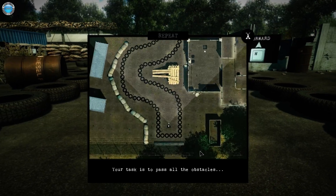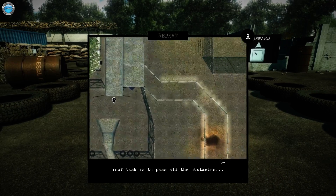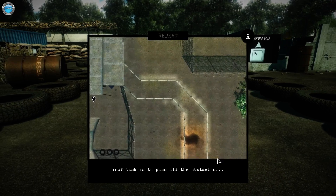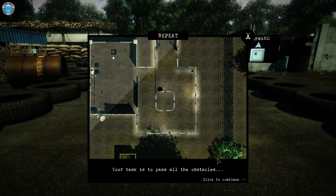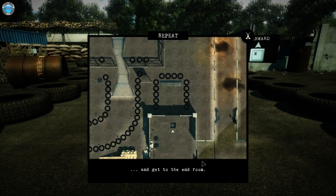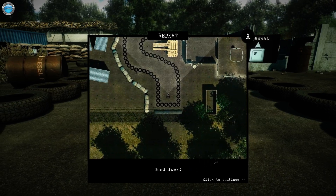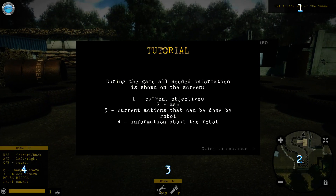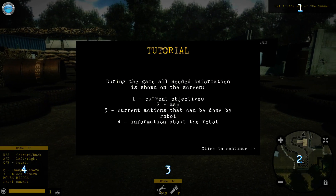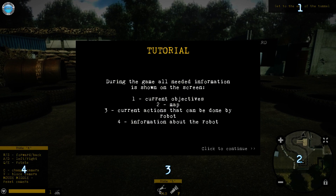Welcome to your first training mission. Are you excited? Your task is to pass all the obstacles and get to the end room marked with an arrow. Good luck. Nice tutorial, bro. During the game, all needed information is shown on screen. WASD to move, rotate like a crane simulator.